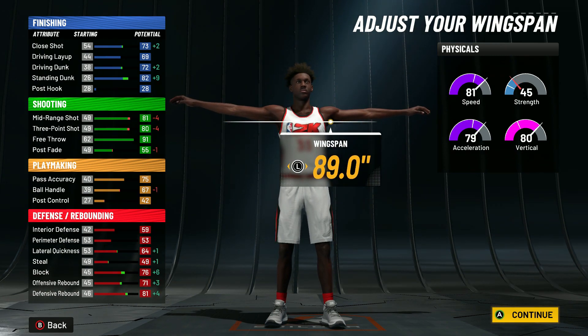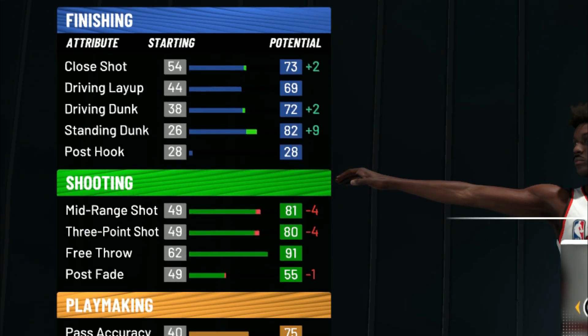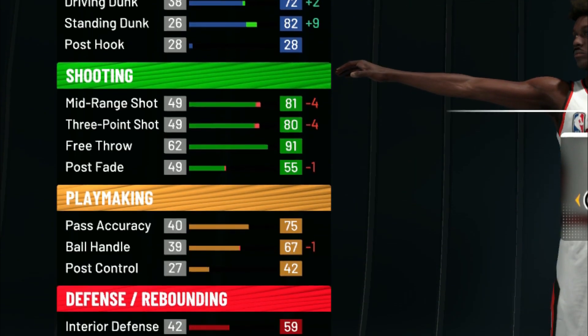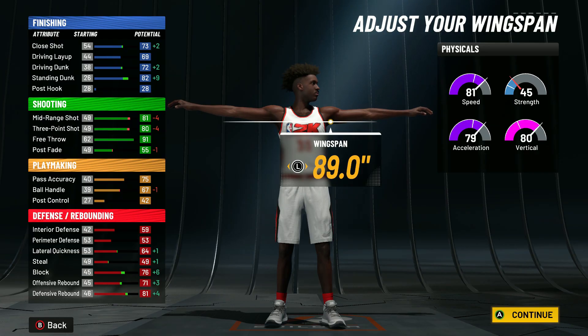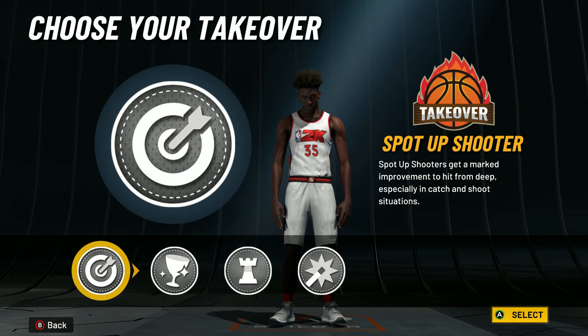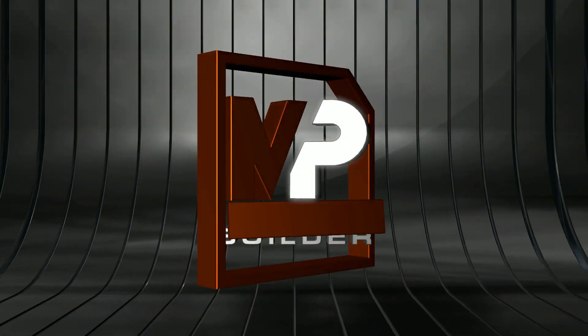Look at your stats, bro — you get a 72 driving dunk, 82 standing dunk, 83 three-pointer, 81 mid-range, 81 defensive rebound, and it can do everything except playmaking. But like, you're a popper — you don't even need that.